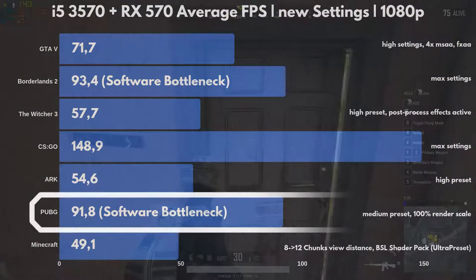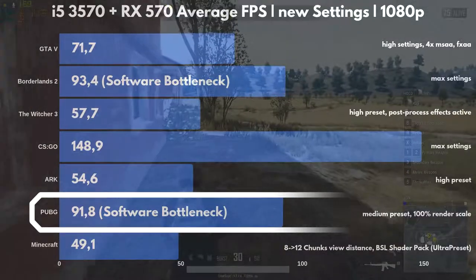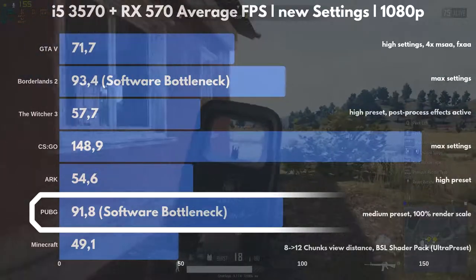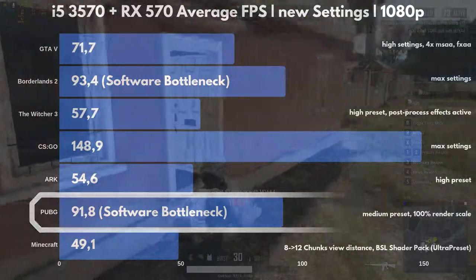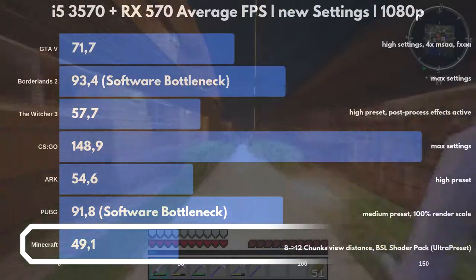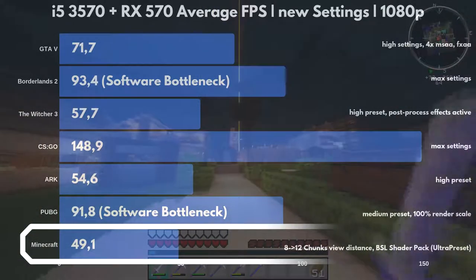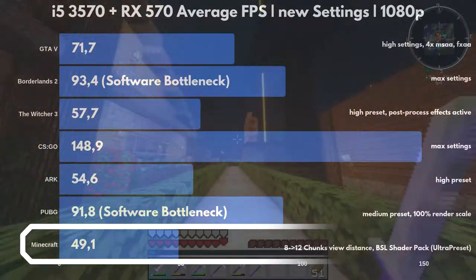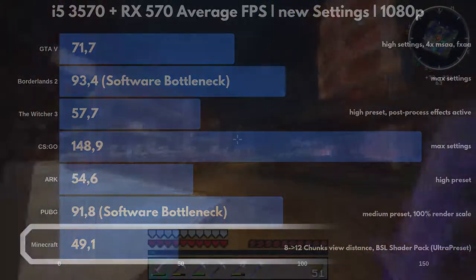PUBG also runs into a situation where our FPS are more or less the same regardless of whether we use the low or medium preset, all while not using the GPU or CPU to their full potential. But the FPS are a lot higher than 60, enabling us to go even higher to the high preset or beyond. Lastly, Minecraft took a bit of a hit in FPS with the new settings — we now use the ultra preset in the shader options with an increased view distance of 12 instead of 8 chunks. These settings make the RX 570 run at an average of 49.1fps, which might be too low for some, but there is always the option to lower the settings a bit to enjoy higher FPS.